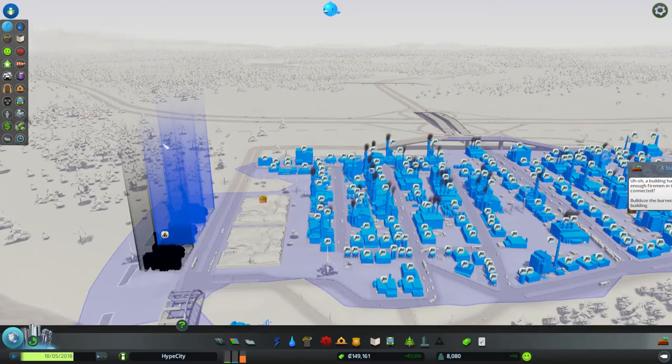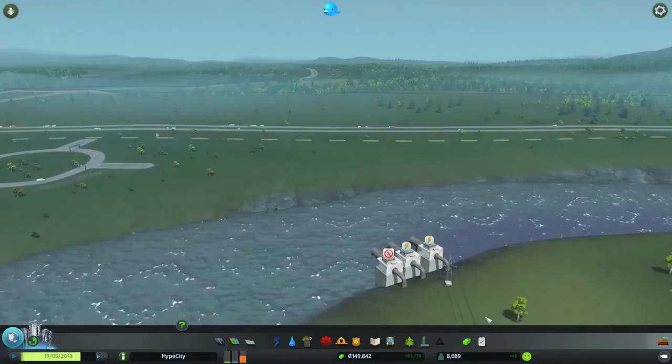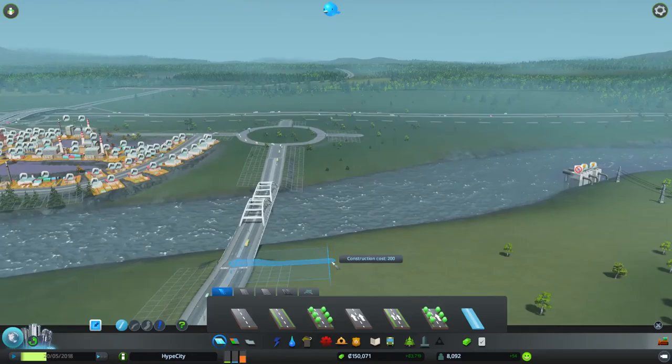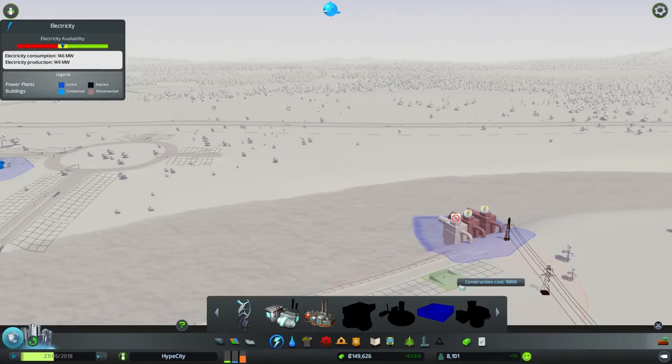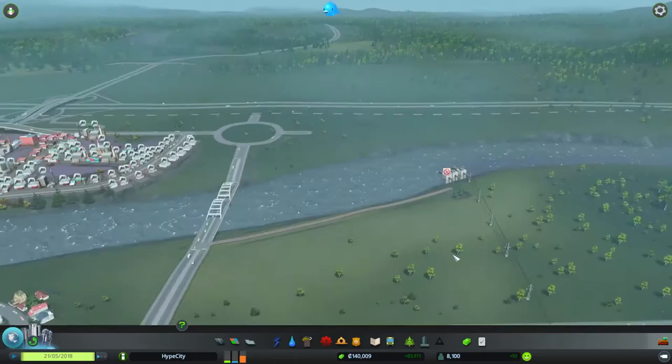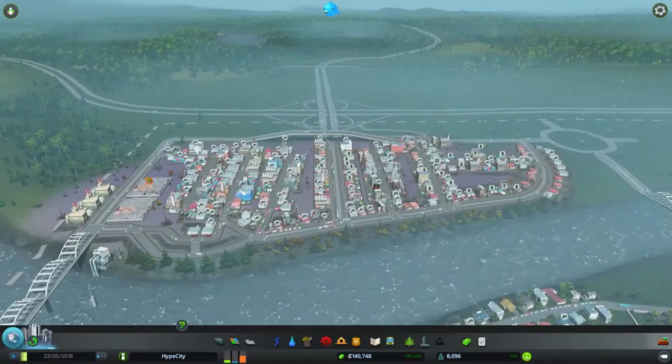We have a sewage problem because we have an electric problem — the fire power plant caught fire. To fix it, I'll create a dirt road and put a power transformer on it. Now the sewage will be on its own power station, which is what I want — keeping services on their own power grid so issues like this don't cascade when the power plant catches fire or we don't generate enough power for the expanding city.